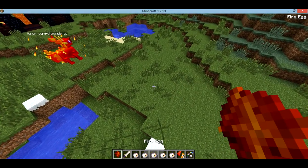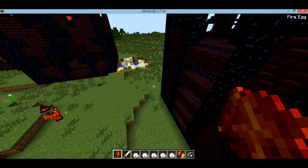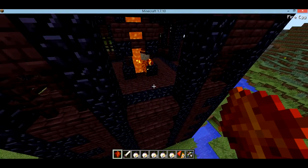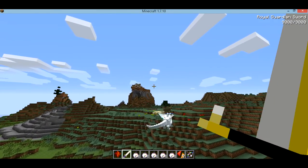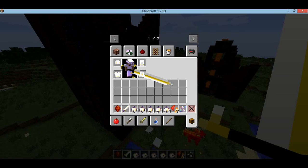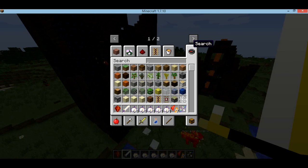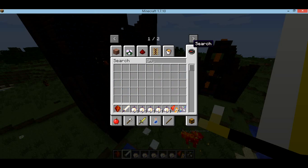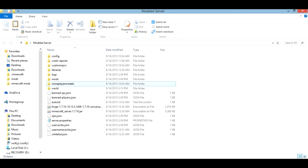You just have to kill the fire witch. This would actually be a perfect little house for him. I would show you guys the lightning egg but I probably won't have enough time in the video, and I just want to show you all the mods.